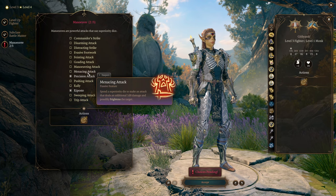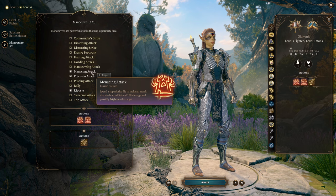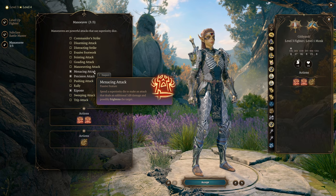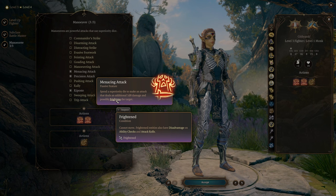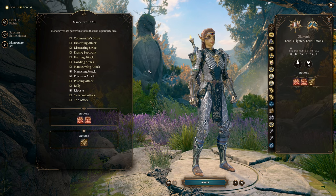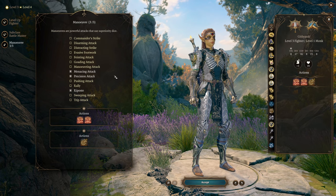The last maneuver we're going to take is Menacing Attack. This is really good because this character has the Archery fighting style, and Menacing Attack landed at range basically shuts down melee enemies completely. A melee enemy who fails this frightened effect cannot move and also has disadvantage on attack rolls. If you shoot them with an arrow and frighten them with a Menacing Attack — which you can make very reliable with Precision Attack — you are going to shut down melee enemies completely in the early game.